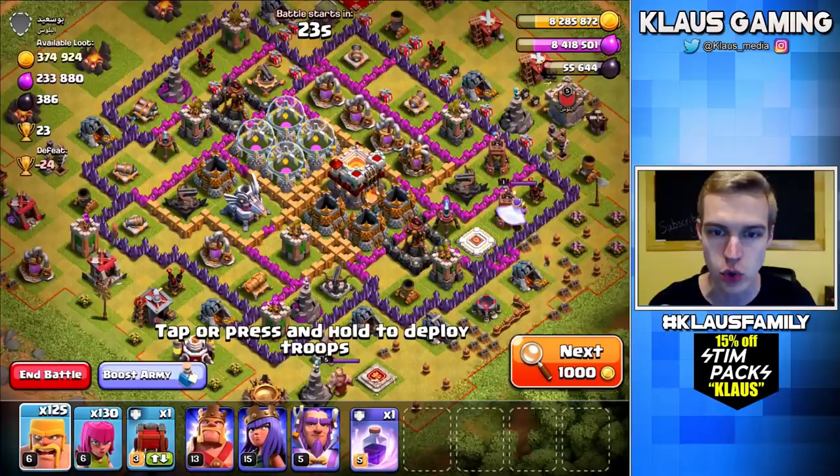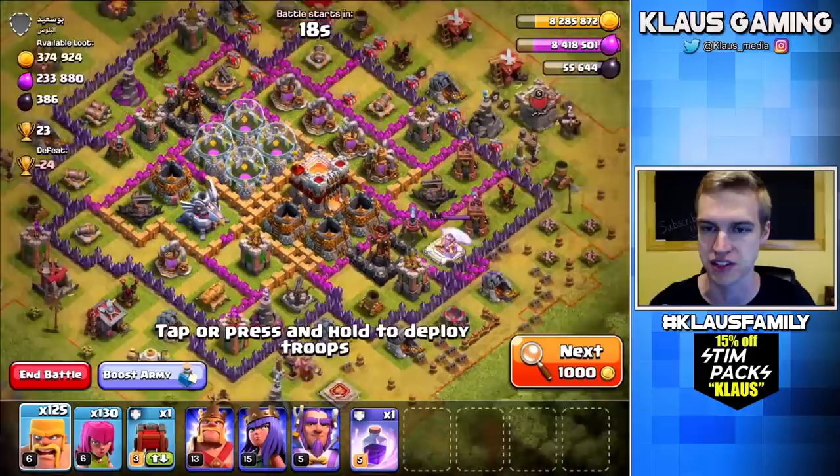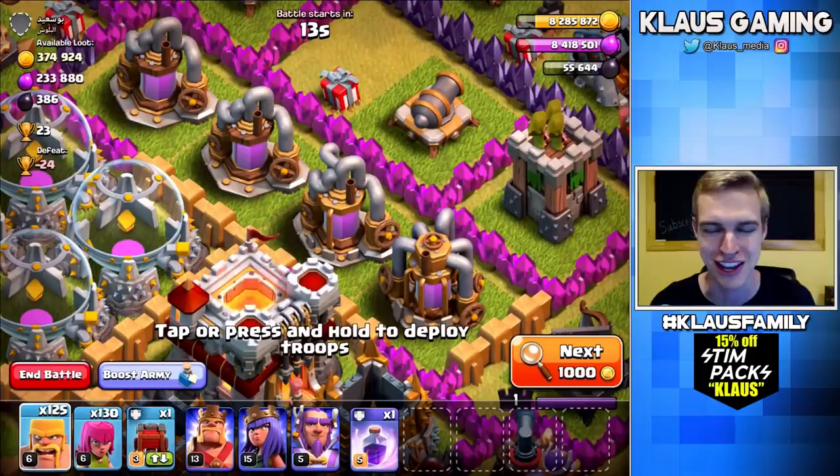This is actually not a very bad choice. But for some reason — 233,000 Elixir. I saw 374,000 gold and I thought, hey, this is pretty good. But why are all of these collectors so low level? That was really, really weird. So guys, let me find a good base, a good dead base. They're getting a lot more common — a lot more easy to find the higher up in trophies that we get.